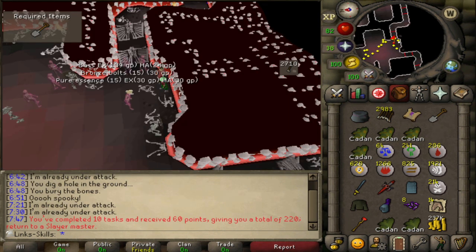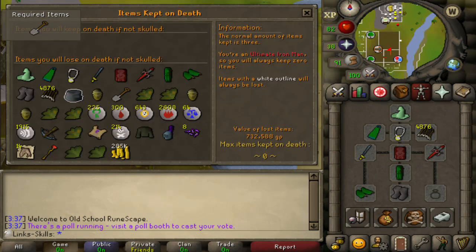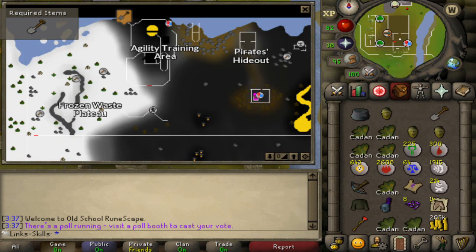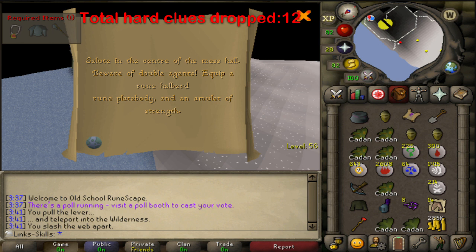We then complete our 10th slayer task for 60 points from Ankous which is pretty helpful, and these are all the ensouled heads we have so far. The reason I'm showing them is because I'm about to go into the wilderness to attempt a hard clue, and in case I died I wanted to show everything I had including the looting bag. If you look at my inventory I have no food - I am not the smartest person - but I decided to go on my laptop, which is super slow, into the wilderness risking everything I have to attempt this hard clue. We have no food, we kill this Zamorak wizard, and then we get a step that we can't complete. Perfect, let's drop it.